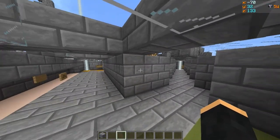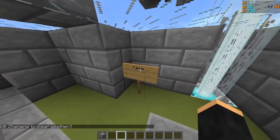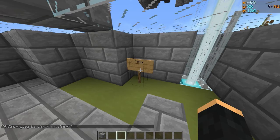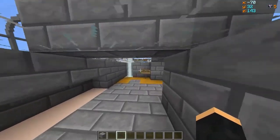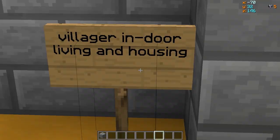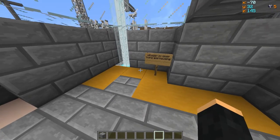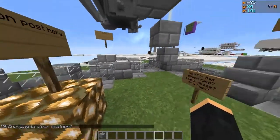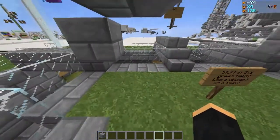Over in this area, I was thinking of having some farms in this corner. Villagers can make automatic wheat, carrot, and potato farms, and I'm thinking we'll probably have that going on there. Over here, I was thinking — you know how at my old base I had a village area? I was thinking we could do an indoor village area. Up here we're going to have this kind of grass plain area, so we could probably have a village or a town here.